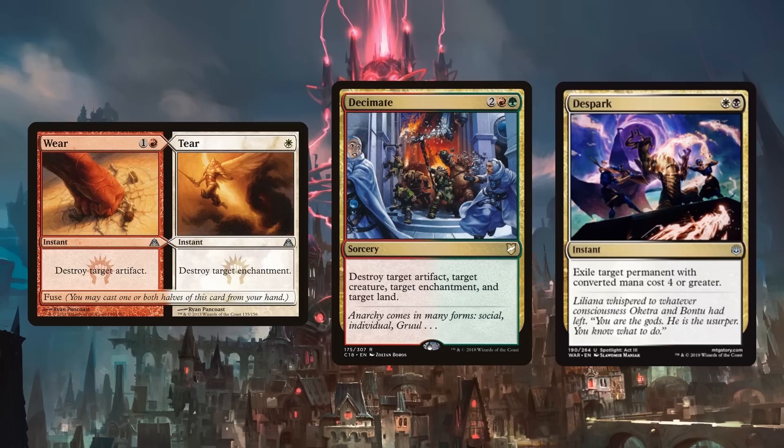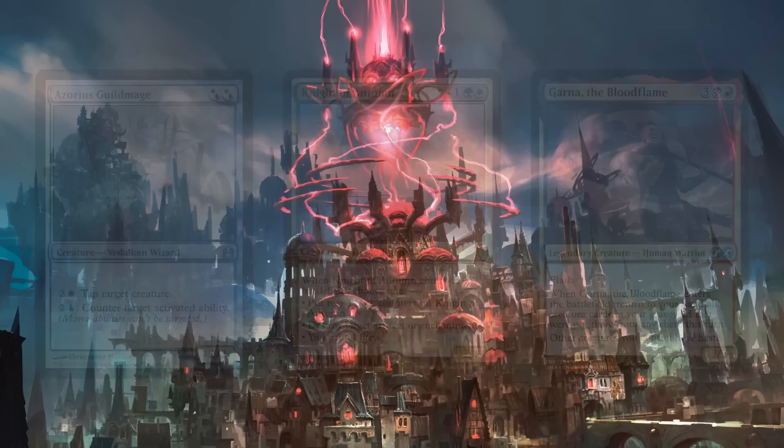Decimate is just a solid card I always want to be playing — destroying one of everything. D-Spark is an inclusion not because it's better than, say, Anguished Unmaking, but because it's new and I like new things. Also, if we're playing a five-drop and drawing a bunch of cards, we might want to skew our mana curve lower so we can play multiple cards in a single turn, and D-Spark is just two mana. We also have Azorius Guild Mage — it feels like it belongs in this deck and I think it's the best of the guild mages in our format.